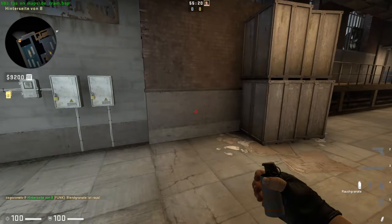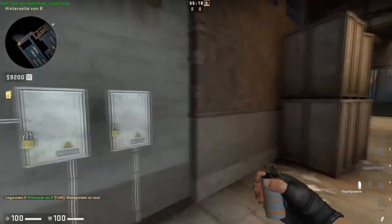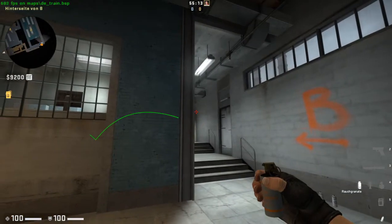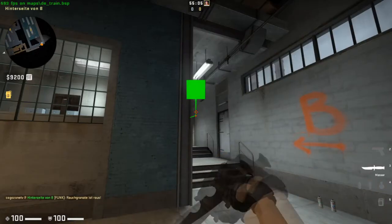The next smoke is for upper B. You go to this place, place your crosshair between the door and the upper thing, go to the right a little bit, and then just throw.